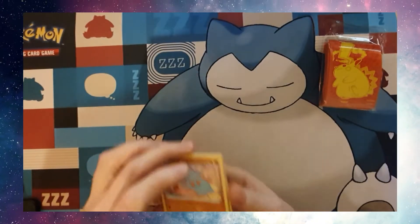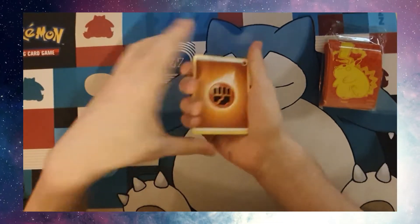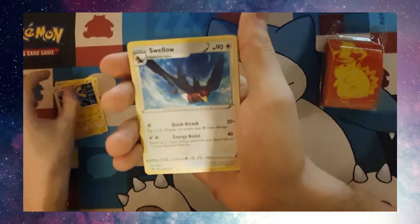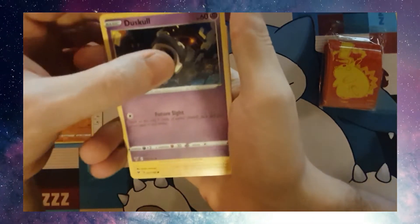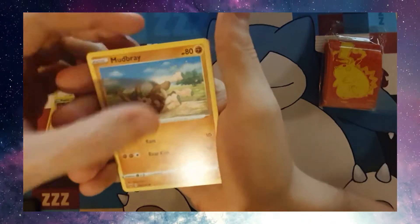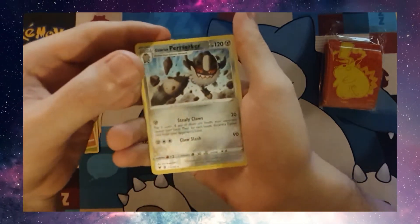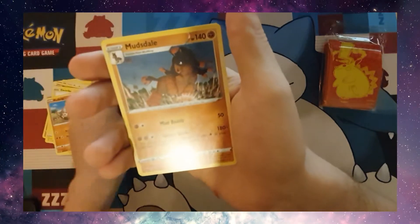Code card. Energy — Fighting. Aromatic Grass Energy, Galvantula, Swellow, Fancy, Dust Skull, Electrike, Pineco, Mudbrae, Reverse Holo Galarian Perserker — very shiny — and a Mudstail.